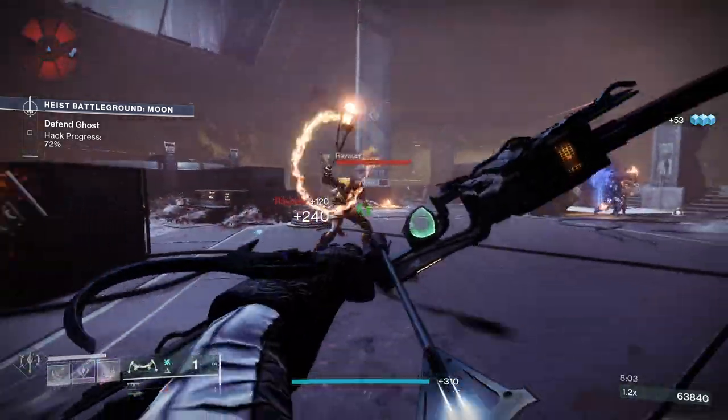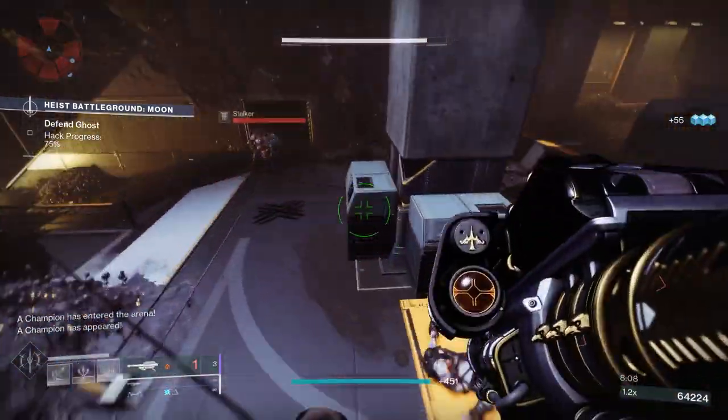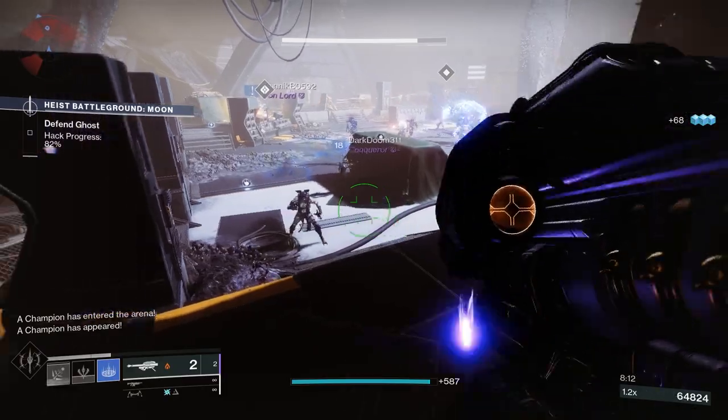This one also comes with the origin trait Rasputin's Arsenal, where breaking a target shield partially reloads the weapon's magazine — which is the same as the Ikelos weapons in Season of the Seraph.